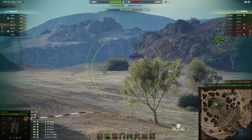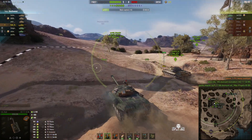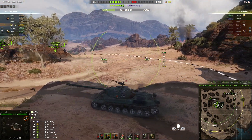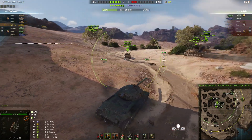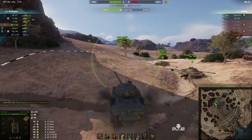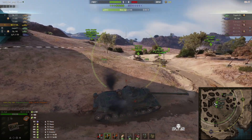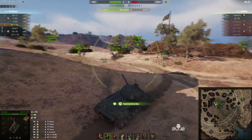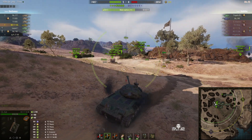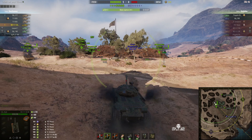The enemy loses their Wizzy, and there goes the Progetto. So there are only two enemies left now — just trying to work out where they are. One's a Progetto 65, the other one's an Object 268. At this rate we're going to cap out fairly quickly, so they'd better make a stand or we're going to cap.